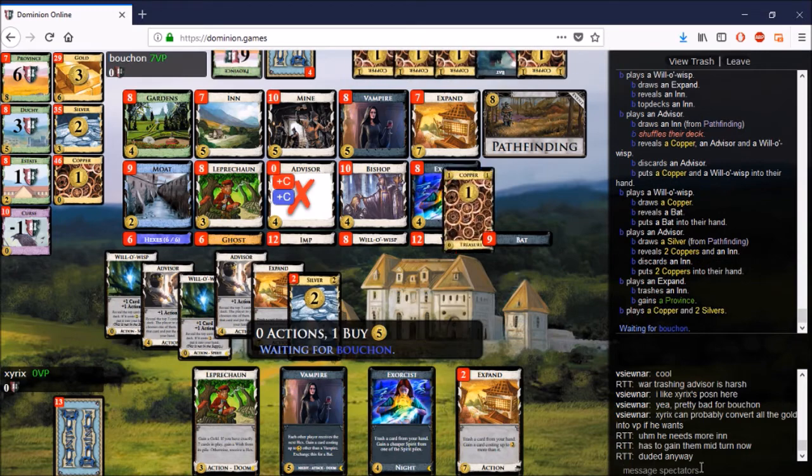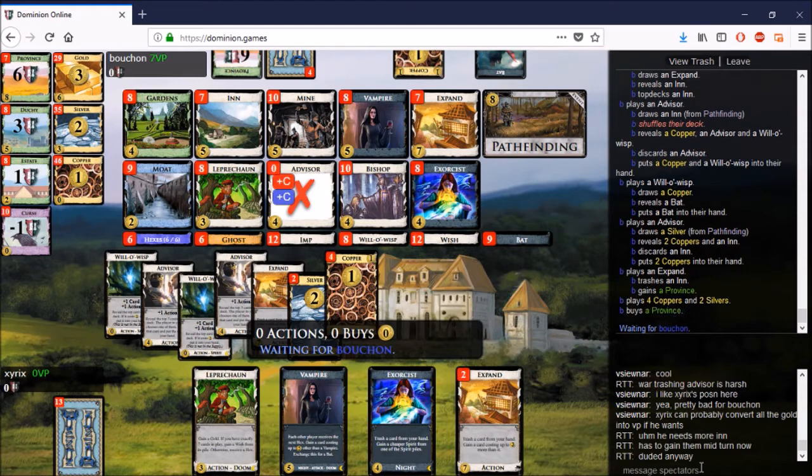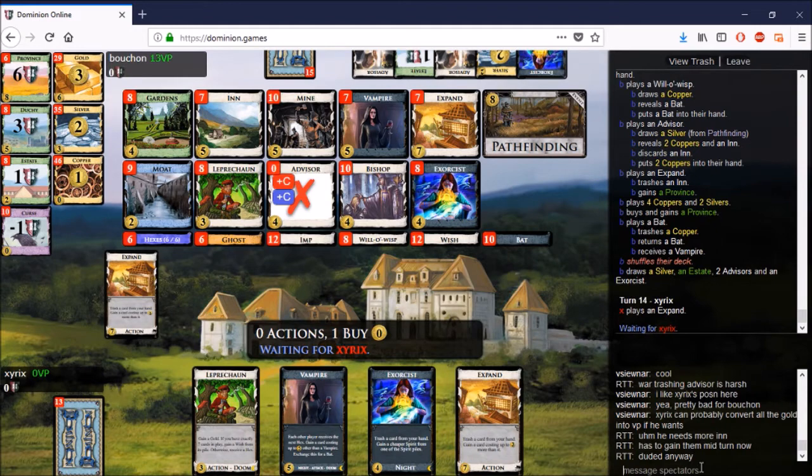Bouchon, seeing xyrix's Expand advantage, starts turning for Provinces very quickly — he Expands an Inn into a Province and buys another one, so that's two Provinces for him, but he had to give up an Inn for it. Xyrix uses his Expand to trash his Exorcist, which I agree with since it's not doing anything anymore. It gained him an Imp, there are no more Coppers to trash — a fine thing to get rid of.